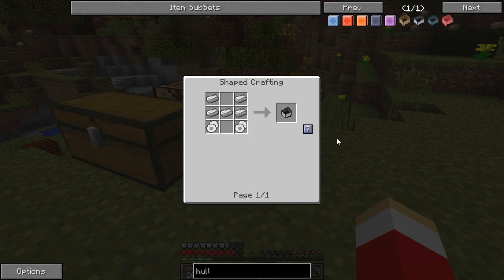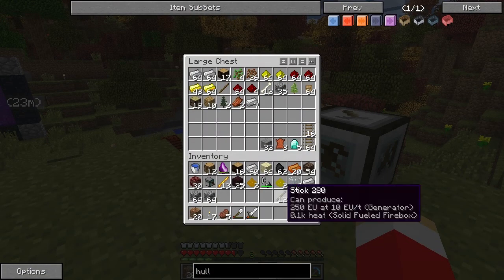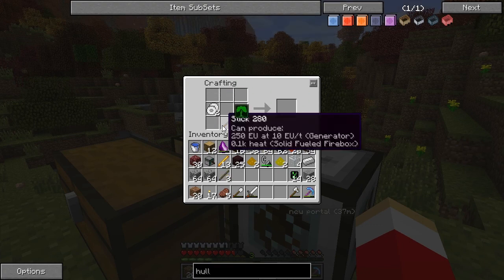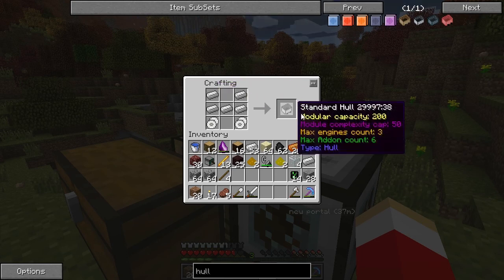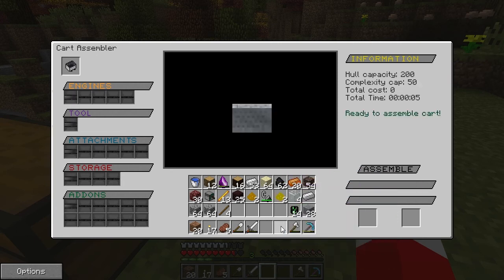What we need is iron and some sticks. We need to make two iron wheels. There we go, so now we've got a standard hull. What you do is put the standard hull up in the top left slot and all of these options come out — you can add engines, tool attachments, storage, add-ons.